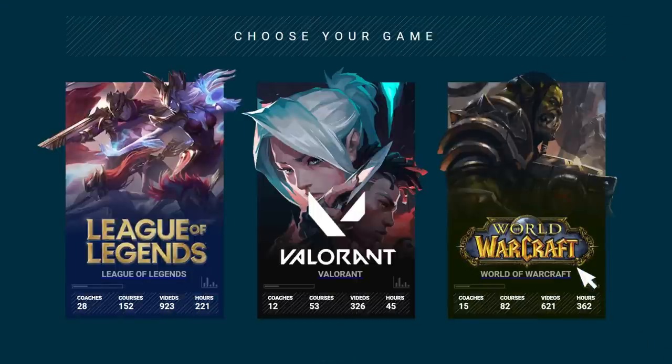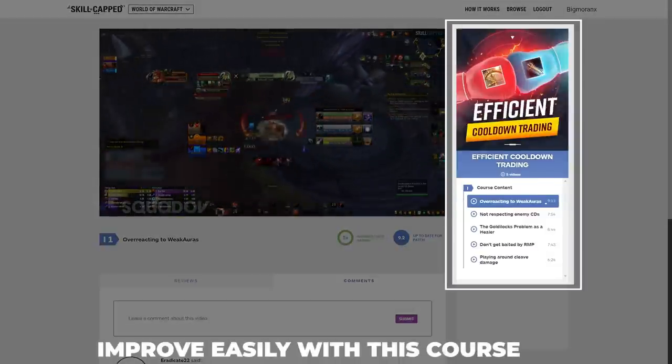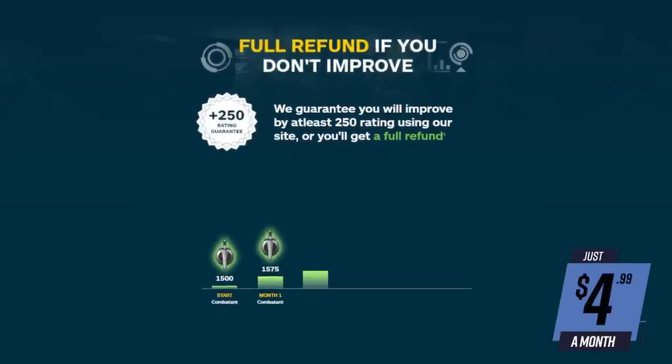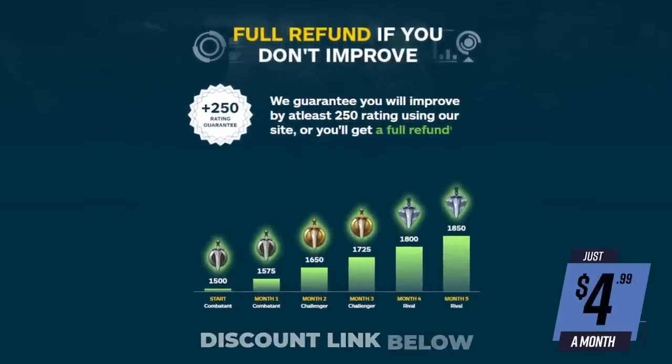Before we show you how to fix the Goldilocks problem, we have companion courses covering this topic in detail at skill-capped.com. There, you will learn how to become a smarter player with your defensive cooldowns. With access to over 600 class courses and arena commentaries, we offer a money-back guarantee if you don't gain at least 250 rating while using our website. Visit the link in the description for a discount link to start your PvP journey today.